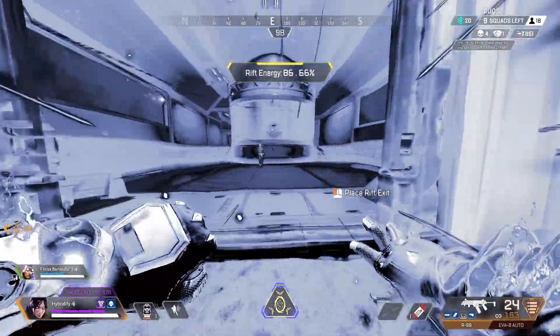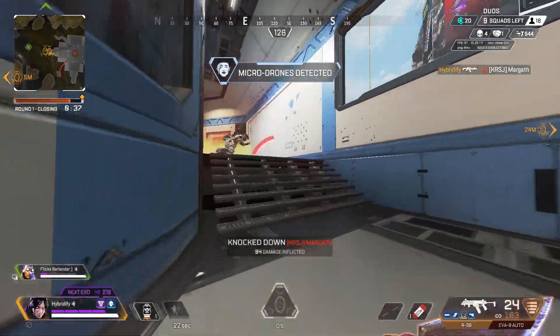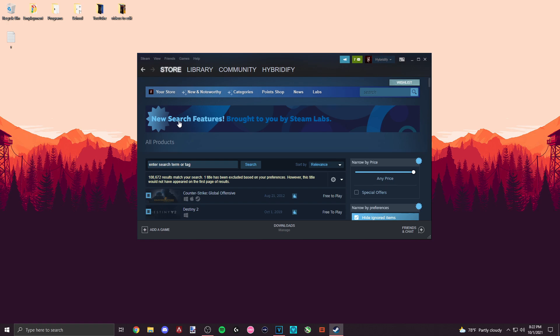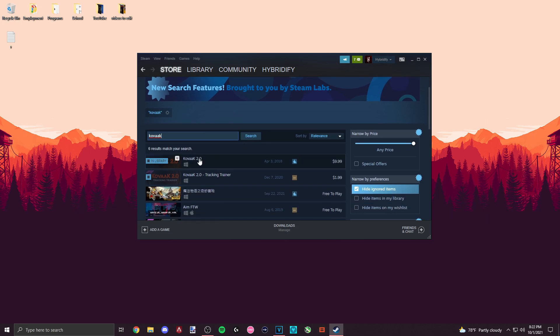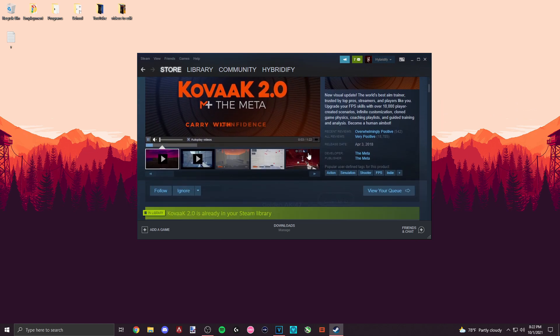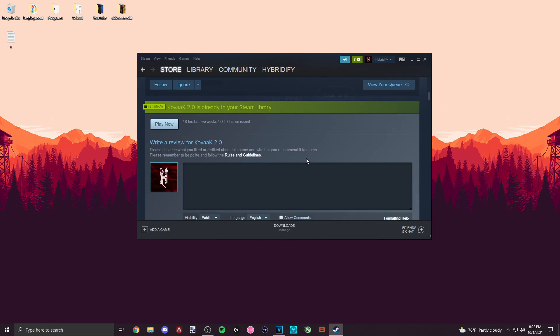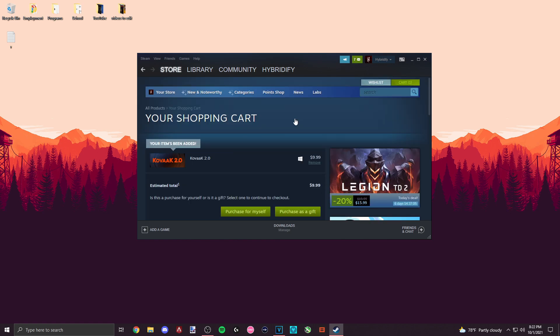Hopefully I've convinced you that aim training is useful. Now I'm going to explain the fastest way to load up Kovaaks and start practicing. First off, you're going to want to purchase the game on Steam by looking up Kovaak, spelled K-O-V-A-A-K, and clicking the first link. If you don't have $10 to spend, you can aim train for free using Aim Lab — I'll link a useful resource in the description — but I would recommend Kovaaks, as all the resources and tips I'm going to cover in this video are on Kovaaks, and I believe it has more to offer in your training.